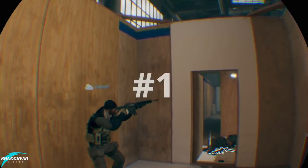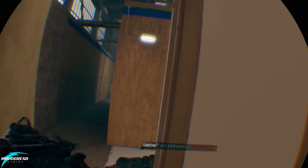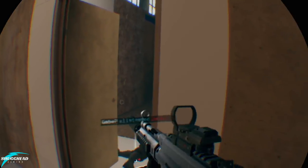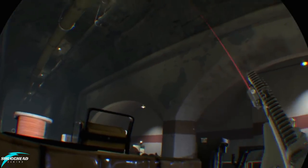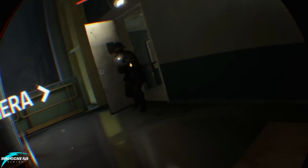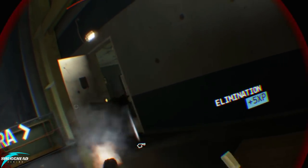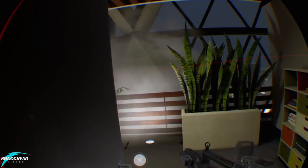Number one: blind fire. Easily one of the best tactics to use in Firewall Zero Hour when pinned down behind something or hiding around a corner under fire is the ability to take your aim controller, free arm it away from your body and squeeze off a few rounds — or 30 — into oncoming combatants from the safety of cover. It may not be the most accurate or tactical approach, but it's damn fun and has gotten me out of more than a few tight spots and worked brilliantly for laying down suppression fire.